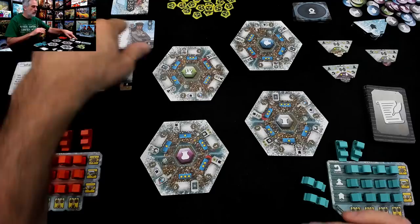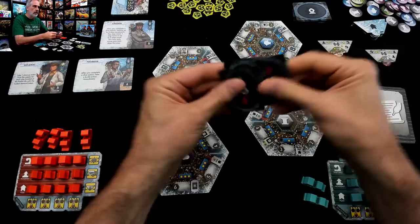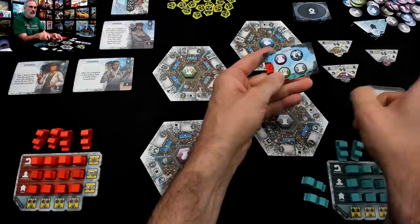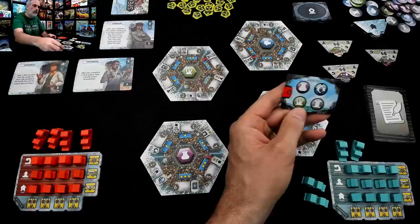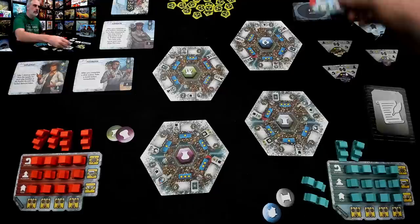There is one more thing. In addition to there being three specialists that are out, we take one of these starting cards that will tell us our starting resources and first player and all that. Three of them go away. I am this way, Jen is that way. So I am the first player and I get an artifact and some kelp. Jen gets some metal and some fish, and fish are locked down, restricted. We are now set up.